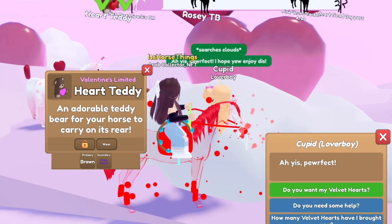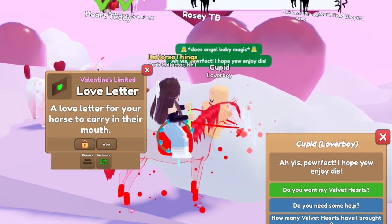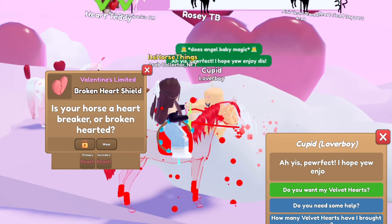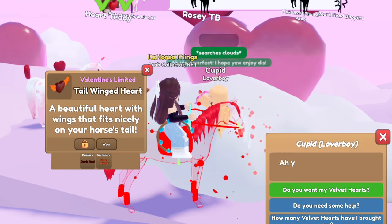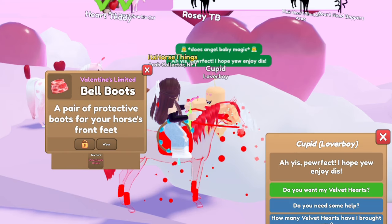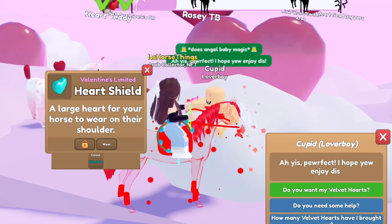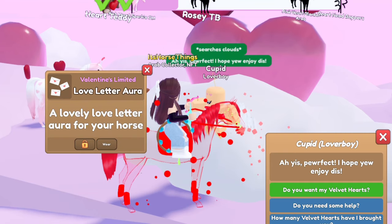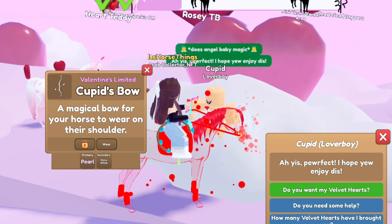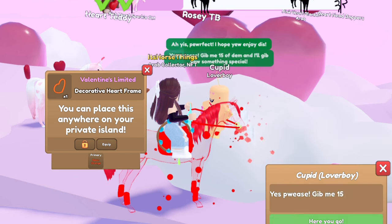A heart teddy in brown and neon purple, a love letter in dark brown and bright green. English saddle pad again in Valentine's roses, a broken heart shield in peach and peach. A tail winged heart in dark red and neon orange, bell boots and Valentine's roses, a heart shield in dark red. A heart shield in shiny blue, a love letter aura — that's cute. A Valentine's halter white again in copper, Cupid's bow in pearl and shiny white, decorative heart frame in neon orange.